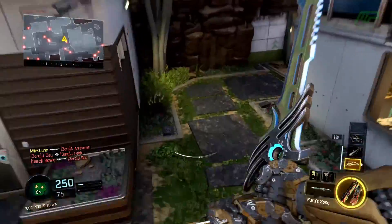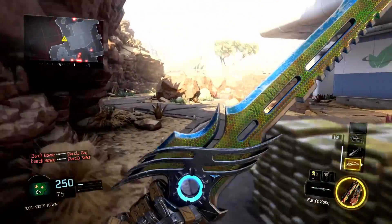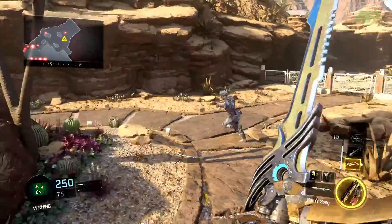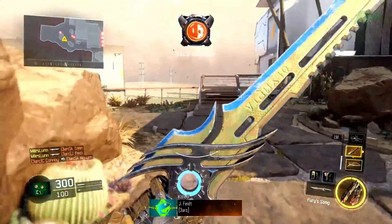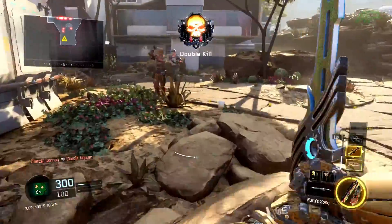It also has a sort of L2 animation where, basically, if you aim down sights, it does this — which looks really cool as well. I mean, it doesn't deflect bullets, don't worry. But if it did, that would be absolutely mental. That would be really cool, but it would be super OP at the same time. So it's just a sort of cosmetic animation. I'm pretty sure every knife has one of these where you can aim down sights and it does a weird sort of animation.